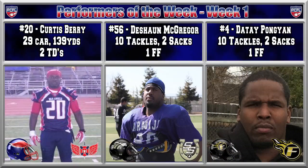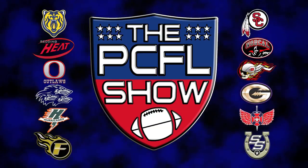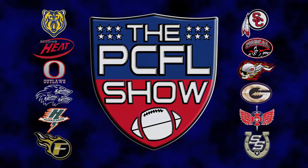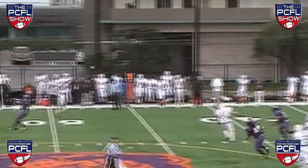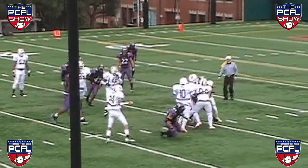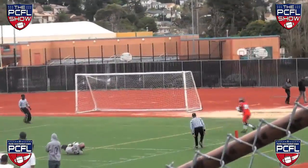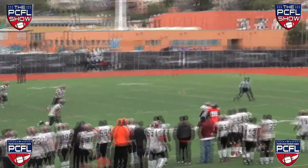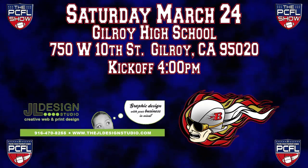Let's take a look at our performers of the week. Now let's get to the week two previews. The Stockton Hurricanes are hungry after dropping their opener to the Golden State Giants. Their defense was fairly solid, but they're looking to get the offense back on track. They take on a Central Coast Barnstormer team that is just as hungry, especially after dropping a 21-7 halftime lead over the Knights. The Hurricanes take on the Barnstormers this Saturday in Gilroy at 4 o'clock, sponsored by JL Design Studio — graphic design with your business in mind.